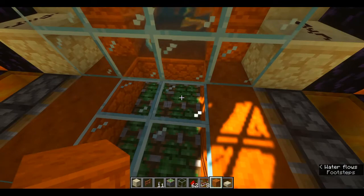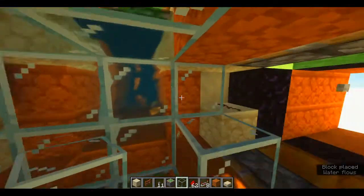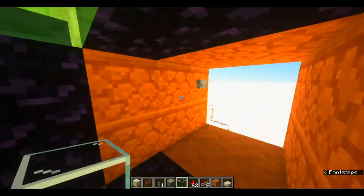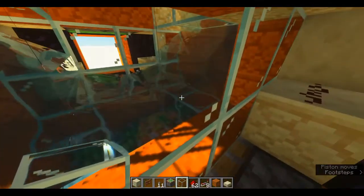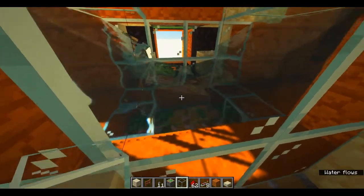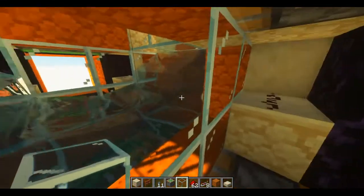It works by moving these blocks up to here, these blocks to here, etc., and these blocks go down and up. So it forms a wall and just blocks that don't fully get in the way. I couldn't figure out how to get them fully out of the way, but I'm pretty new at redstone, so perhaps someone else can do it.